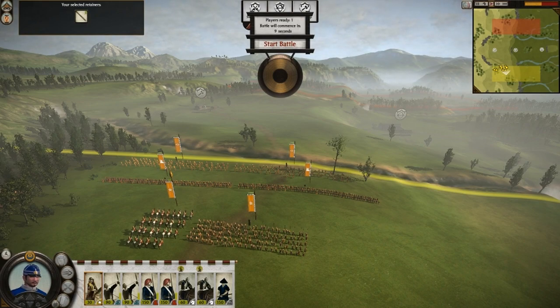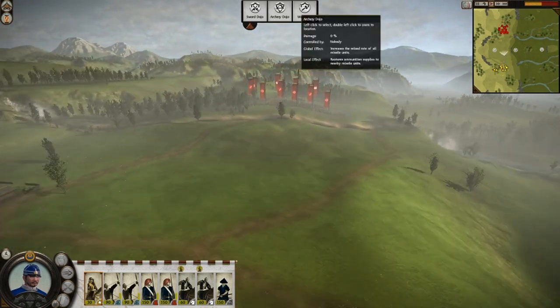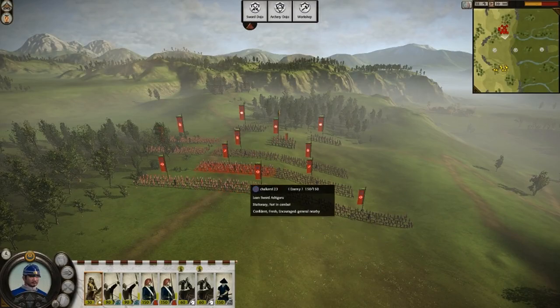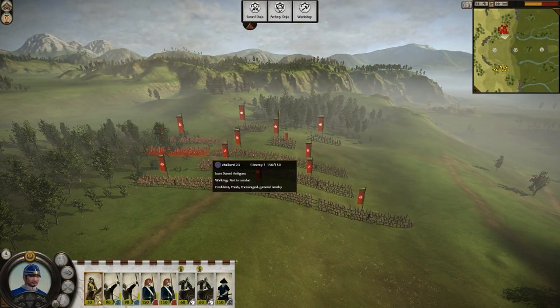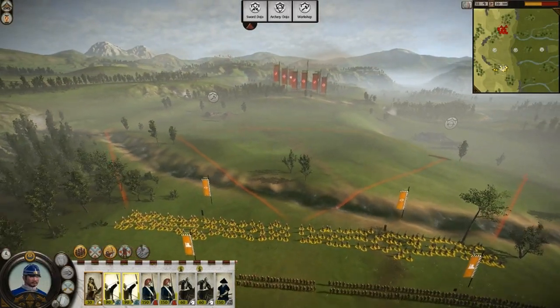This is a waterfall map — it was in Shogun 2 as well. And now let's start. The opponent has a pretty similar army: three archers, long swords, a melee army. So it should be interesting.